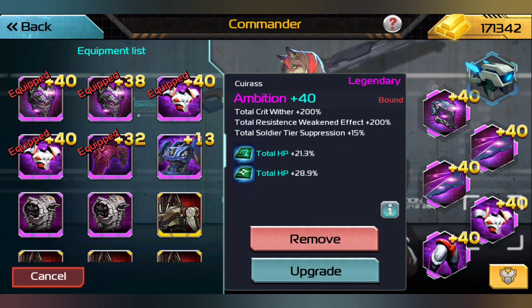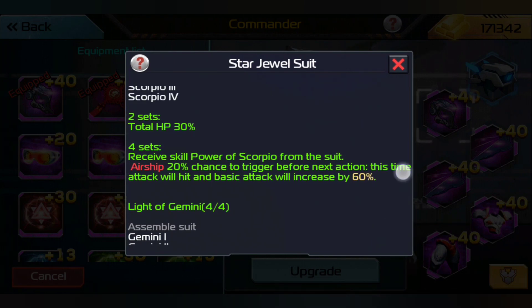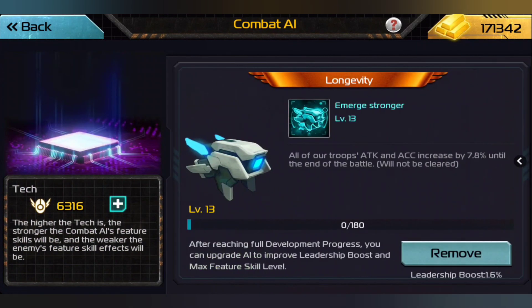Light of Gemini and Power of Scorpio are also guaranteed hits. Once we get Leo Power on her, that will allow her to use that and mess up the enemy. Leo Power — 20% chance triggered before the next action, the attack will hit and disregard the target's 60% defense buffs, and it gives attack plus 30%, attack plus 30%, and health points plus 30%. We're also using Longevity — all troops' attack and accuracy increase by 7.8% until the end of the battle and will not be cleared, which is beautiful.